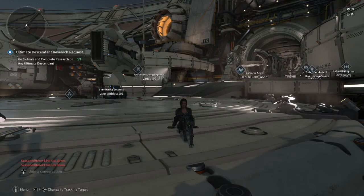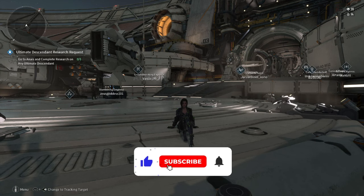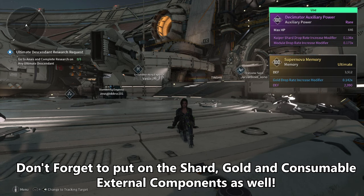Hello everyone, it's good to see you back. If you're looking for the best and fastest way to get gold, shards and additional consumables, then this quick guide will be able to help you. This is a re-release of an upload I did a few days back as it did have an error in it and not a lot of people liked that, so I do apologise for that mistake.